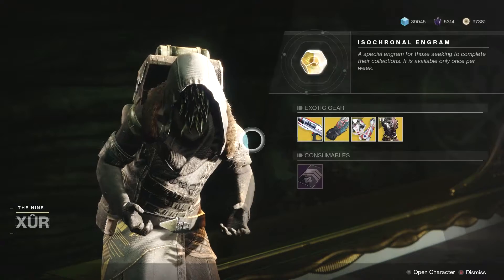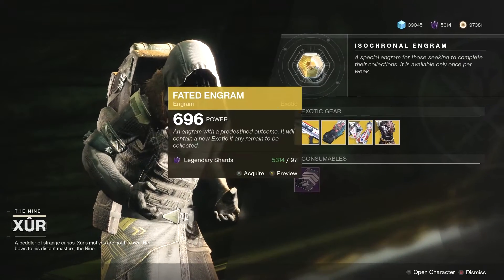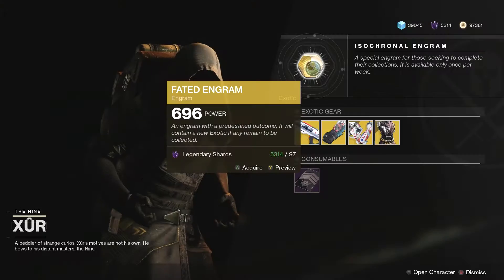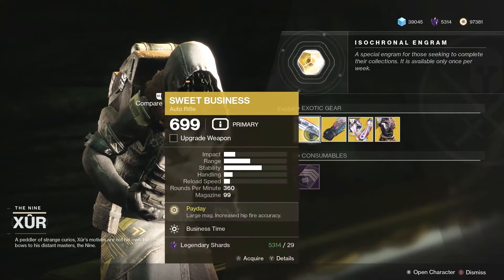At the top you'll see the Fated Engram. You can use 97 legendary shards to buy one. The engram features Forsaken Exotics now, so keep an eye out for that.